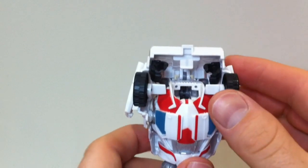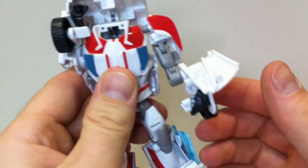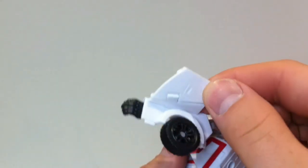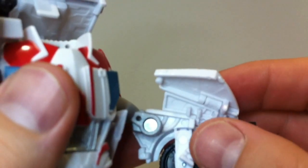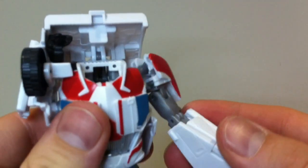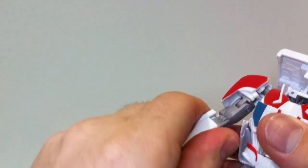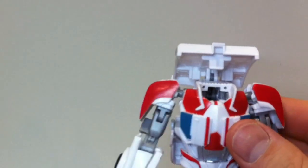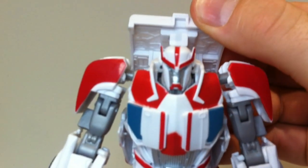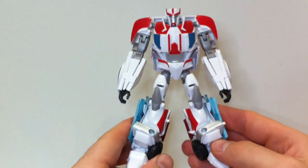Okay, with this top section, just grab the arm, pull it out and then forward — that brings the shoulder. Rotate that down and you can see the hand in there. This whole section, which was the back of the vehicle, will fold over. That tabs into there and this section tabs into that little bit there — so it just pops into place. Same on the other side: pull it out, bring the shoulder forward and tab it all together. Now he has no head yet — just pull this section down and boom, there's your head. Slot that back in and we have Ratchet. Very, very cool robot mode.